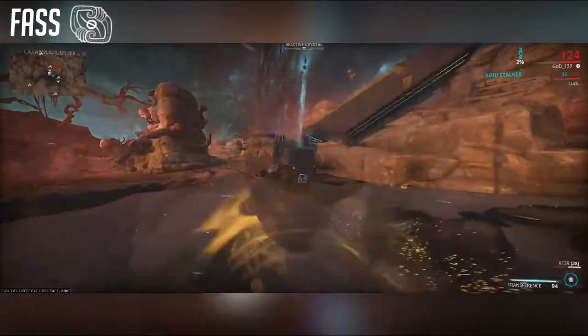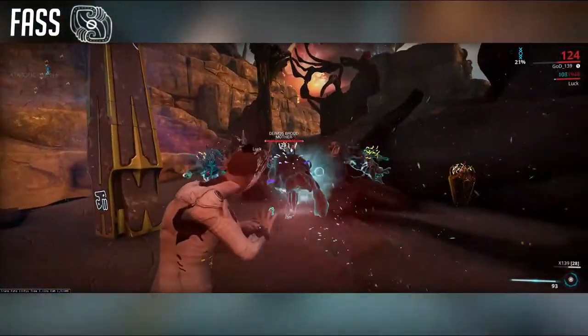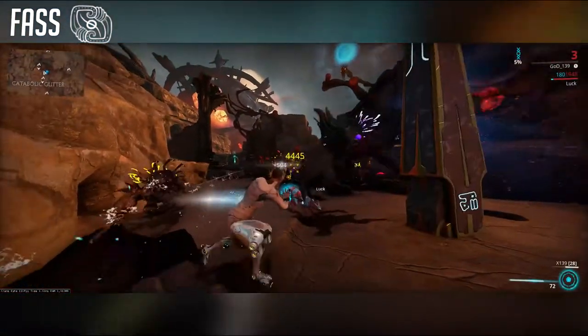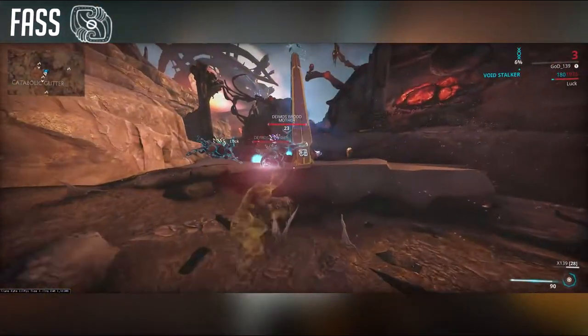The Fass pillar explodes every 12 seconds and confuses the enemies near it for 6 seconds. Confused enemies can't be killed and will attack non-confused enemies. Resources drop when confused units kill enemies, or if you kill previously confused enemies.